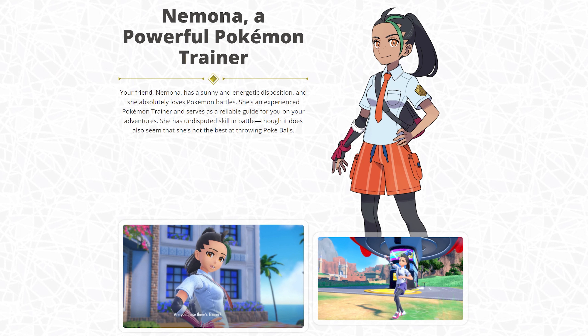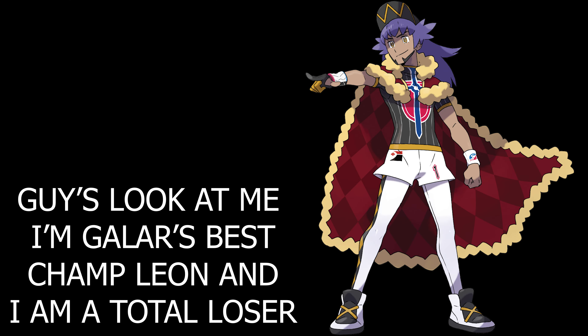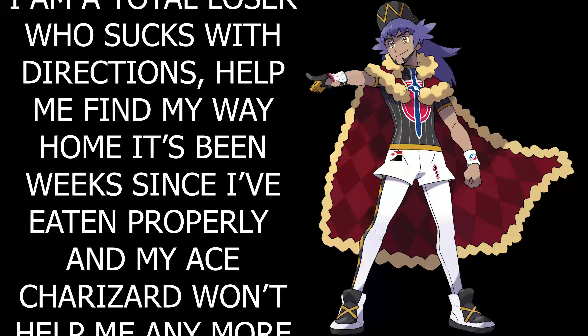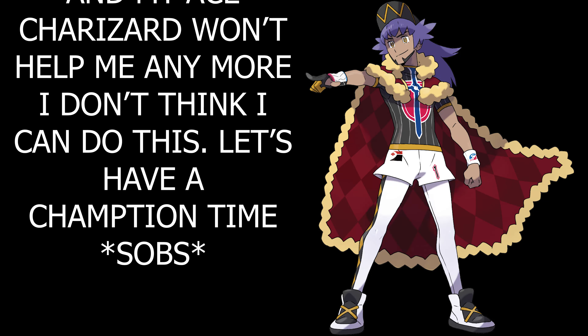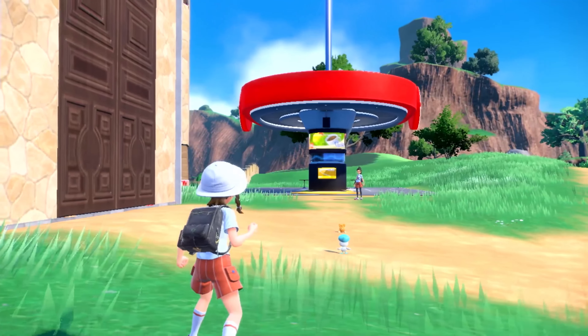Nemona has a simpler design — the freckles and streaks of green in her hair pop on an otherwise basic-looking trainer. Her entry on the website describes her as a powerful Pokemon trainer with a sunny and energetic disposition who absolutely loves Pokemon battles. She's an experienced trainer and serves as a reliable guide for you on your adventures. She has undisputed skill in battle, though it also seems she's not the best at throwing Pokeballs — I'm guessing that'll be her version of the same shallow trait Leon had where he was so bad with directions.